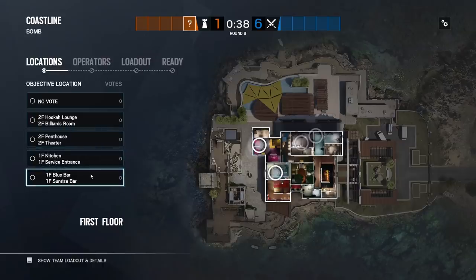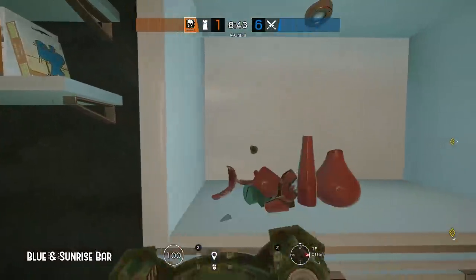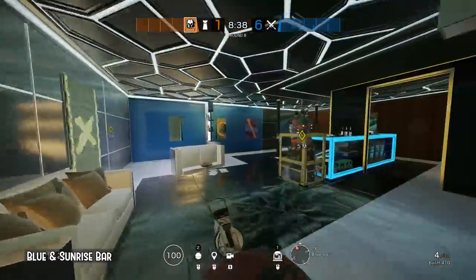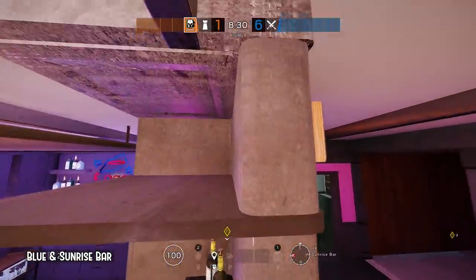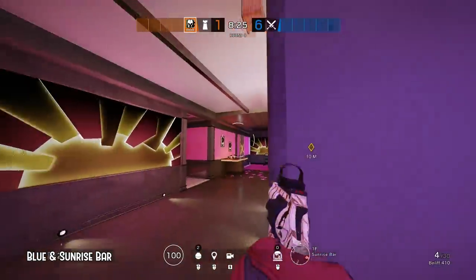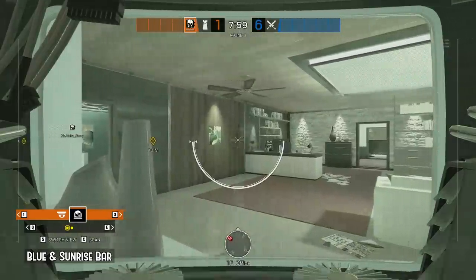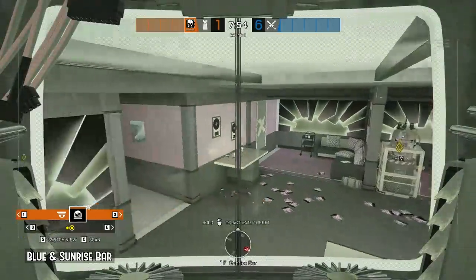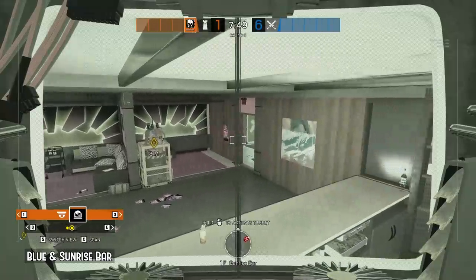Blue bar and sunrise bar. First camp goes to office watching the reinforced wall. Second one goes to sunrise bar. Very often the plant goes down next to bee balm.